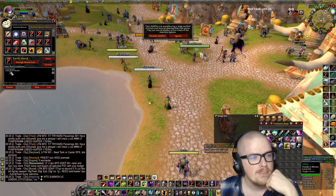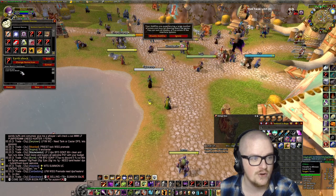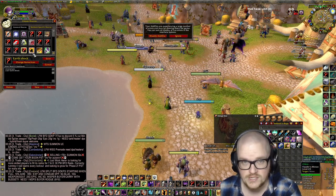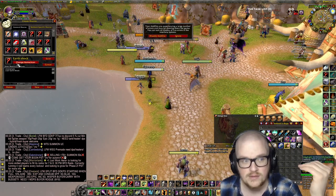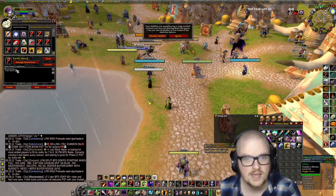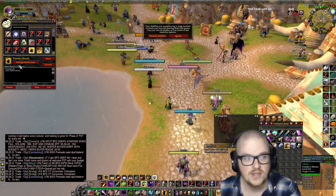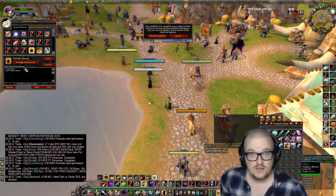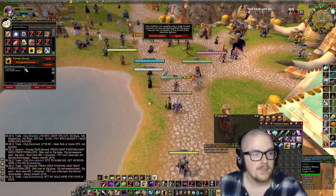Moving on, here's another start attack macro on my shaman — /cast Earth Shock with /startattack. Because as a tank shaman, you always want to be melee hitting. I can't express this enough: make /startattack macros for your abilities. If you haven't done that before and you're standing waiting for an ability or pressing T, you don't need to — just spam the macro instead.